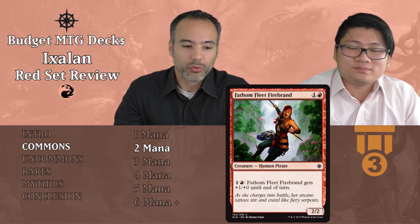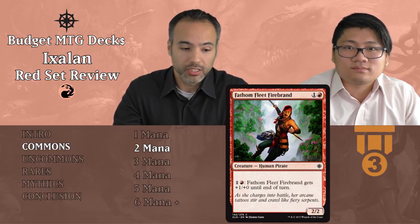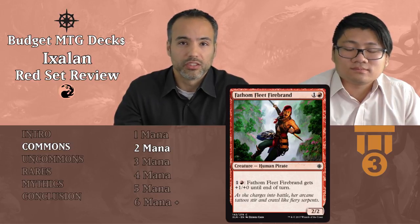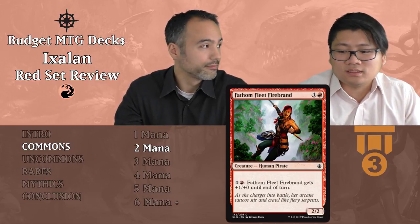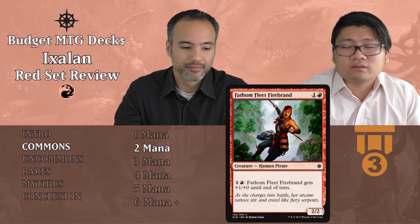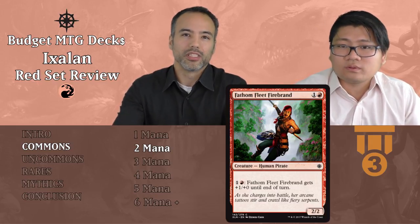Fathom Fleet Firebrand costs one and a red — it's a 2/2 Human Pirate, which is already a fine filler. Additionally, you can pay one mana and a red to give it +1/+0 until end of turn — kind of expensive firebreathing. The firebreathing isn't enough to put it into tier two, but it's a fine filler as a 2/2 for two with a nice late-game upside. It's instant speed, so you can pump it when someone blocks or to push through extra damage. Tier three.